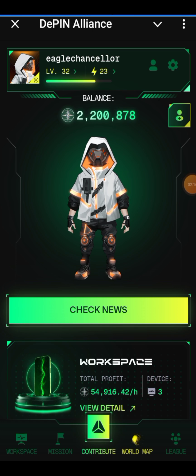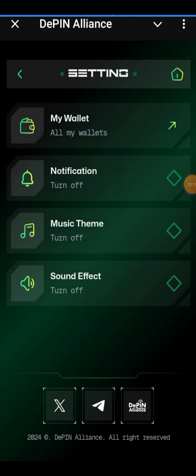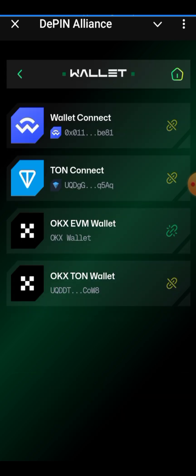When you open your DPin Alliance Telegram bot and go to Settings, you'll see 'My Wallet' where you connected wallets before the snapshot. I connected my TON wallet and one of my other wallets to MetaMask, and I also connected an EVM wallet. What you need to do is use that same wallet — go to that wallet on OKX and copy the claim link.